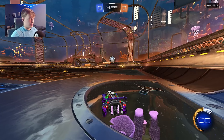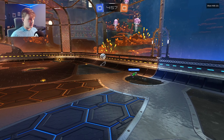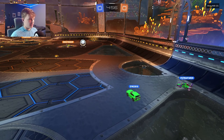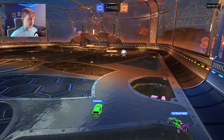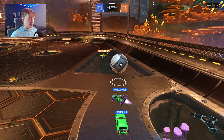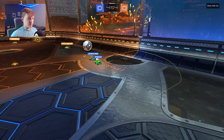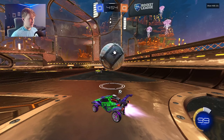He grabs the boost right there — that's probably a ball for your teammate to go for, so he grabs this boost and his teammate is kind of staying back. His teammate does completely stop in his tracks, which makes it hard for Pat to read here. But he goes anyway, and now they're both on the ball — a double commit. Preferably, what we would have done is rotated around and waited for our teammate to go first, and then played off of that. But he does commit.